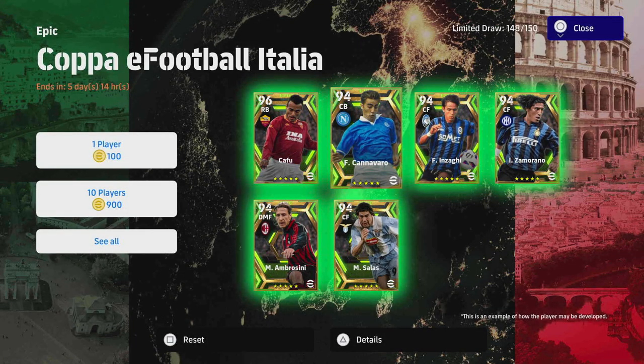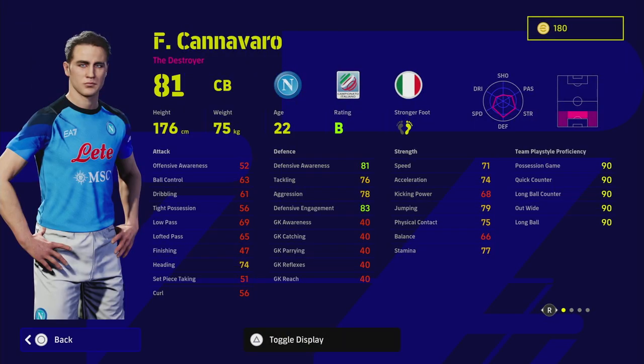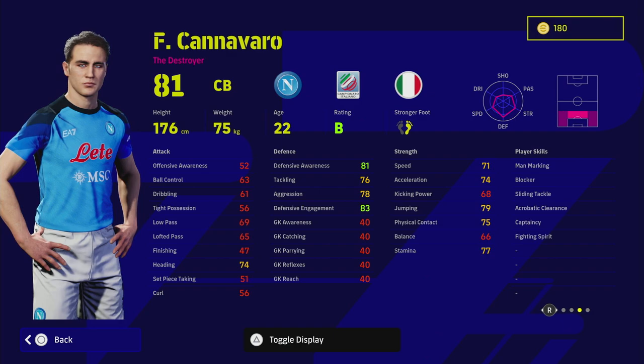Welcome back to another training guide. This time we are taking a look at Fabio Cannavaro, one of the best center backs in the game. He does have a couple of downsides — he is a bit small as a center back, that's the biggest problem. In this ultimate guide we have two extremely good versions of him. He is missing interception but he does have Blocker, so this is a more aggressive center back than you might be used to. You have to be very careful how you play with him because he is a destroyer. He does have Unwavering Form.